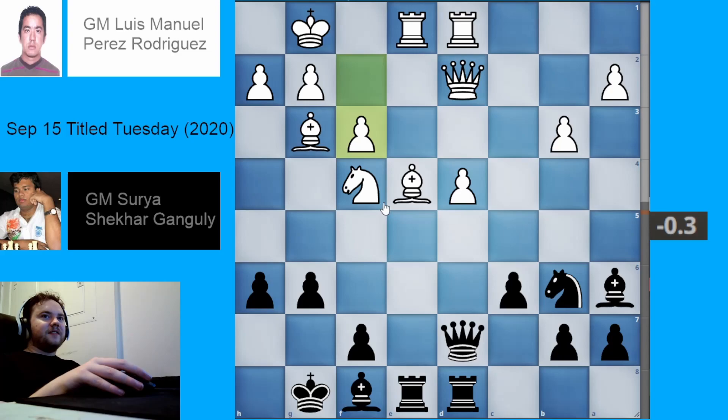White plays pawn to f3 — somewhere in the distance, Ben Feingold is screaming. I think it's a very strange move. Maybe the idea was to bring this bishop back to f2, since it's awkward when blocked by the knight. But one downside of pawn to f3 is it takes away the f3 square from the bishop. This dark-squared bishop is just kind of moving around too much — it's a strange piece. Black just plays bishop to g7, finding a new purpose hitting this pawn.